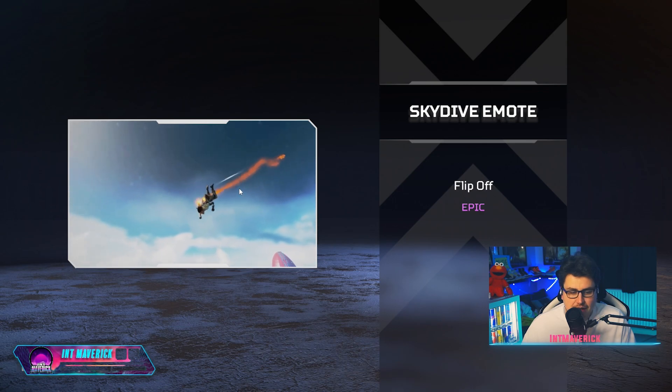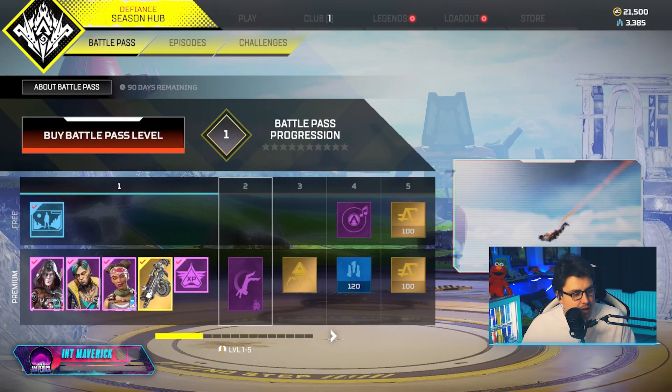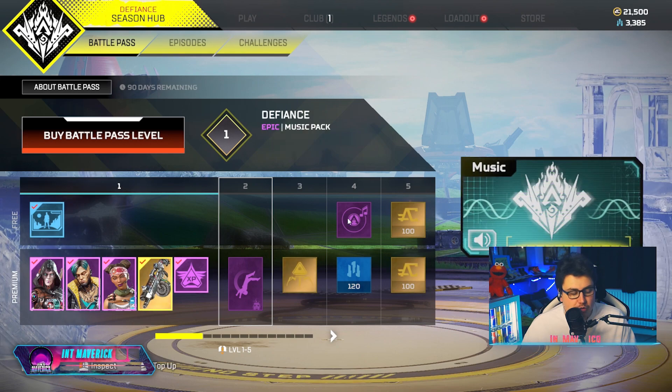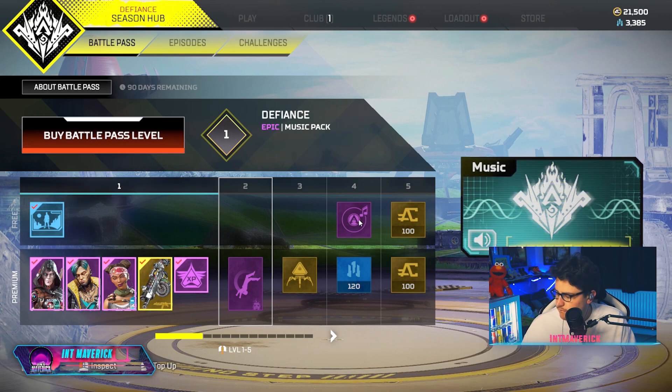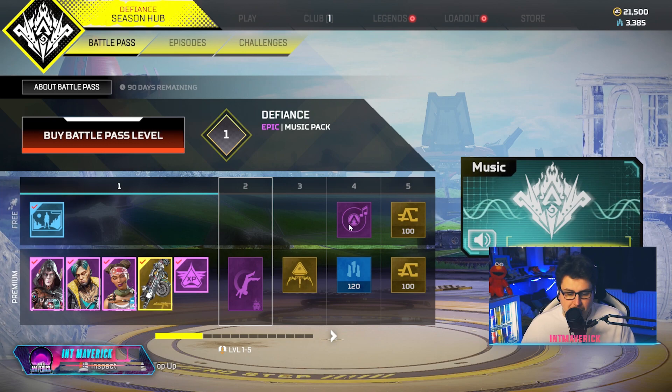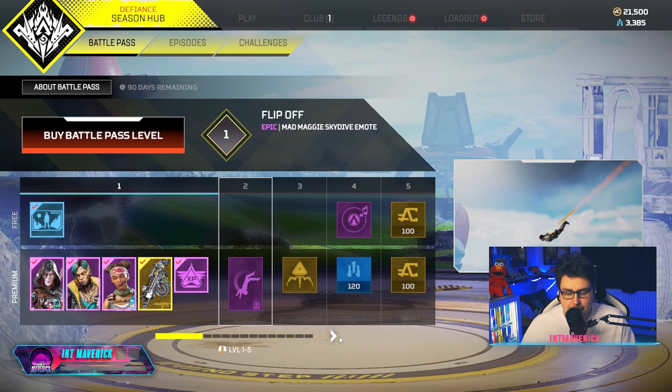First we've got the skydive emote for Maggie, which everyone's gonna have, but that's okay — Maggie's dope, I can't wait. Then we've got a legendary Apex Pack, which is lovely, and then the music pack. It sounds pretty brutal, to be honest.